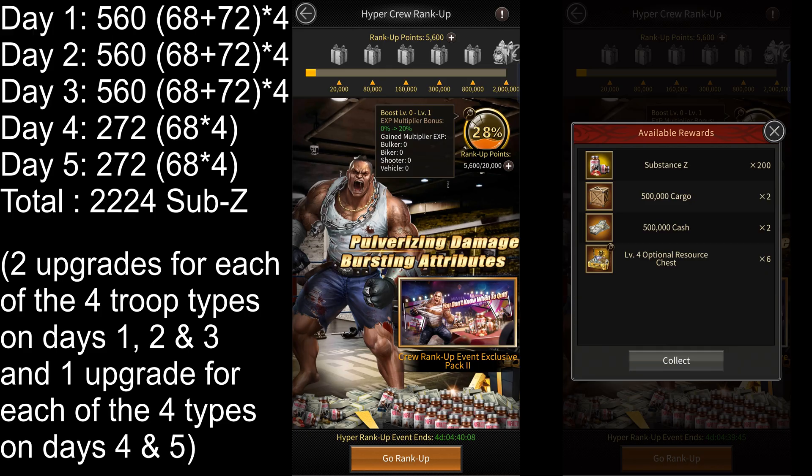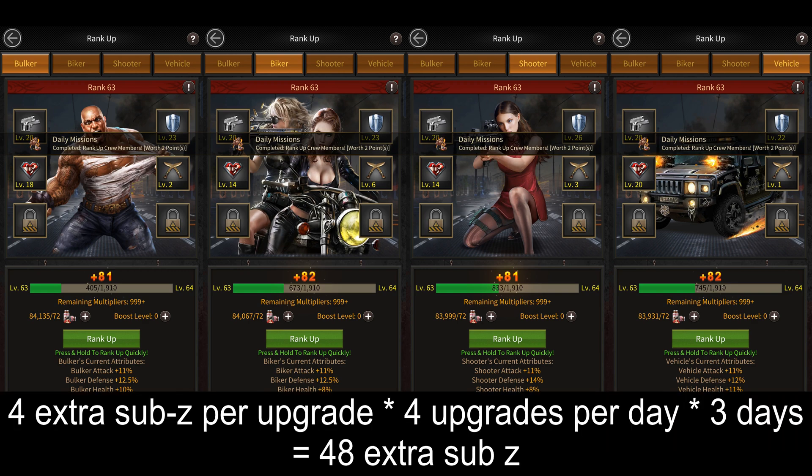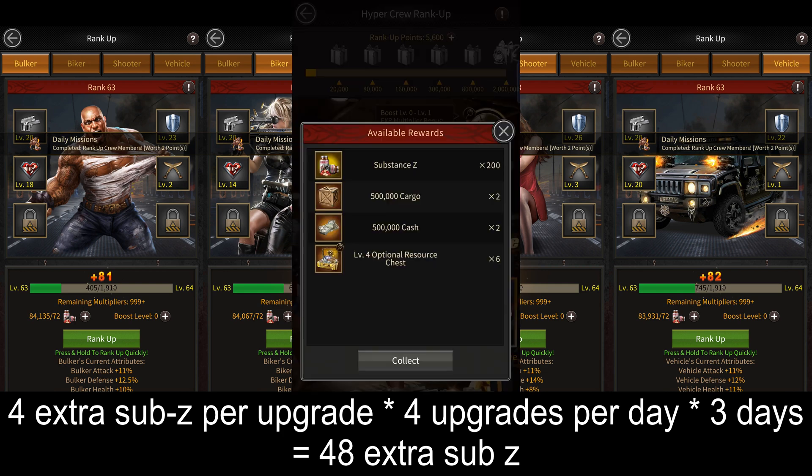Since the second upgrade will cost me 4 more Substance Z for each troop type, I'll be using 48 more Substance Z to achieve the 20,000 point milestone. However, on reaching the milestone, I'll get back 200 Substance Z, so I'm still making a profit.